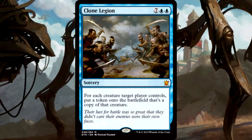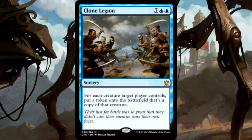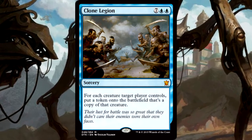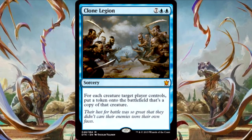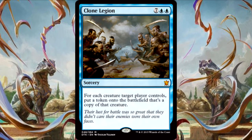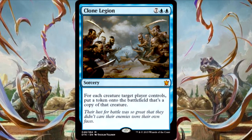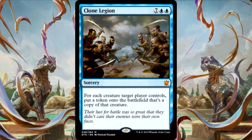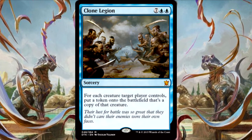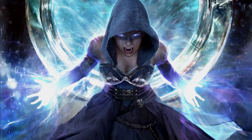The last clone is Clone Legion — again, you're letting your opponents cheat out big creatures, so you might as well take a copy of all of them. It's a nine-drop, so realistically it's going to be the turn you win the game, or the turn after if it sticks, since this deck doesn't have ways to give creatures haste.